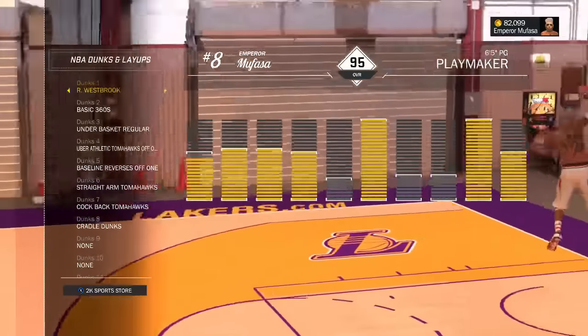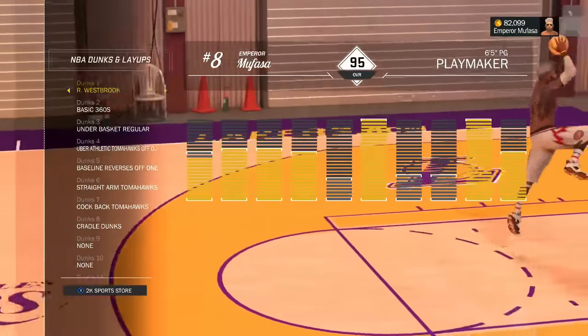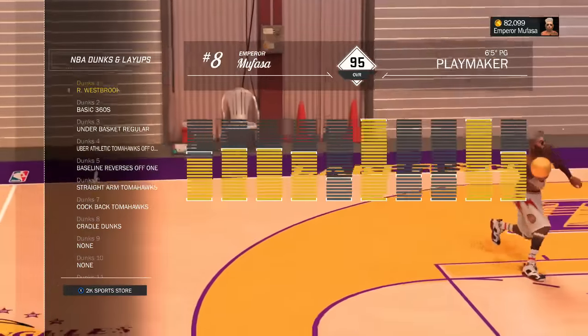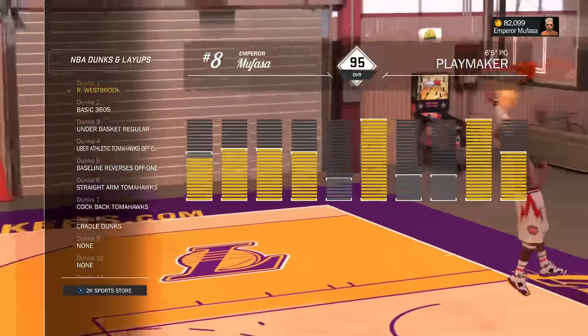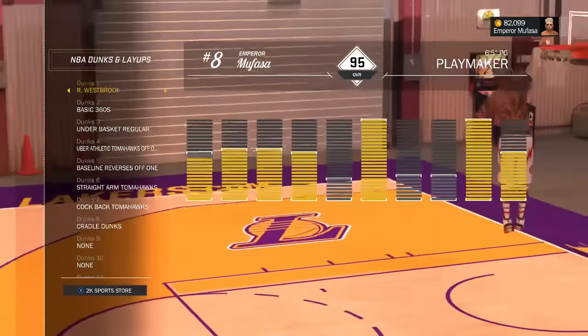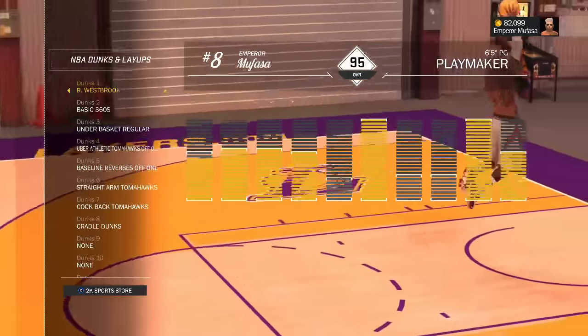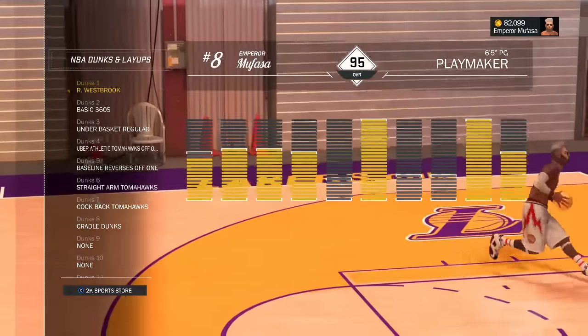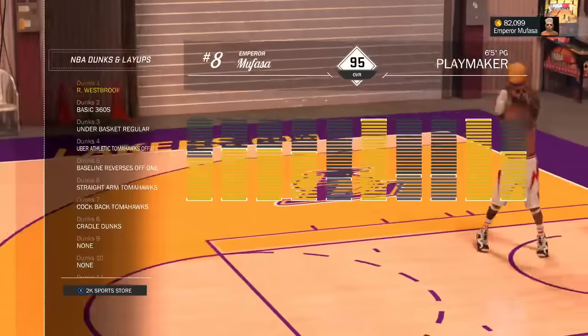Yo, what's up YouTube, this is your boy. In this NBA 2K17 video, as you guys read in the title, we'll be going over the best dunk packages in NBA 2K17 for guards — point guards, shooting guards, and small forwards. If you're new to the channel, be sure to hit that subscribe button to keep up to date with this NBA 2K17 content. Let's get 300 likes on this video!